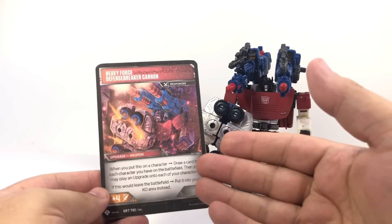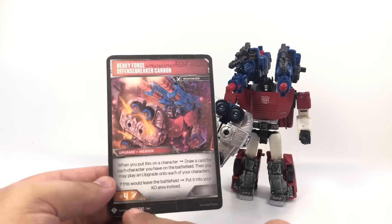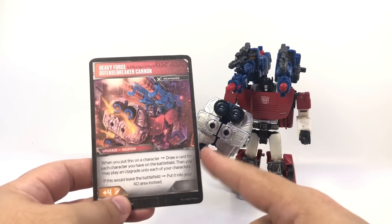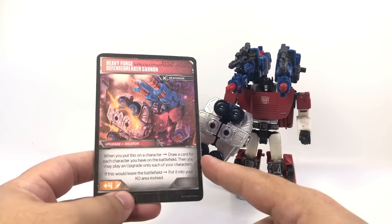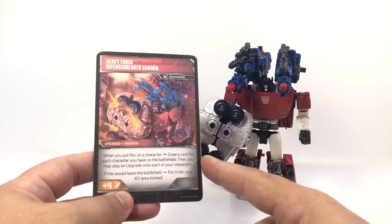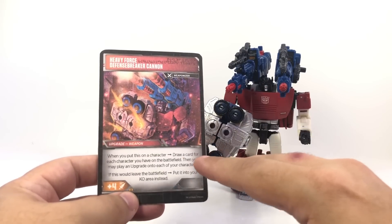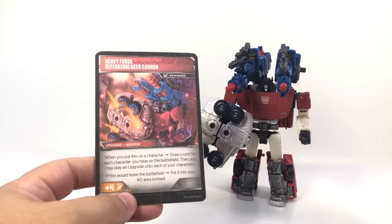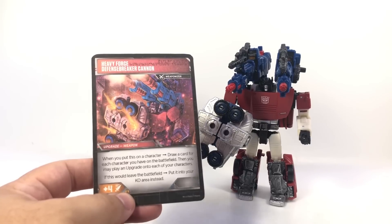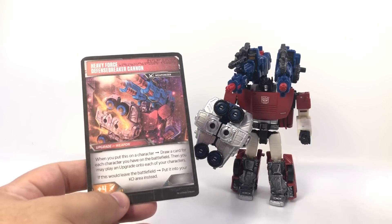You can attach him to a character as a weapon upgrade. So as soon as he's KO'd, you play this side — he's adding plus 4 to a character you already have. On top of not fully leaving the battlefield when KO'd, you can upgrade one of your other characters. They also showed off Trailbreaker, who already had decent health, so you could have even more longevity. When you play him as an upgrade, you draw a card for every character you still have on the battlefield.